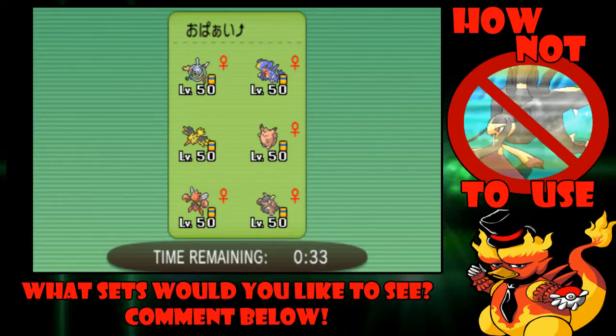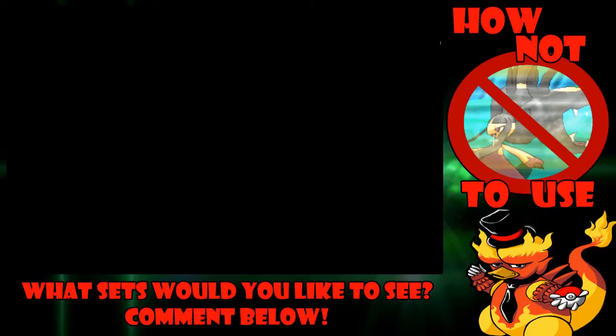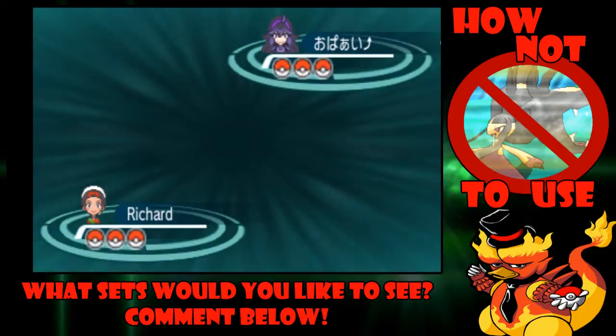Fairy Wind does do over half to a Sableye, so that's something. We have Fire Blast for Scizor and Klefki, Flash Cannon for Clefable, Fairy Wind for Garchomp, and Ice Beam is the last move — I'll confirm that in a second.